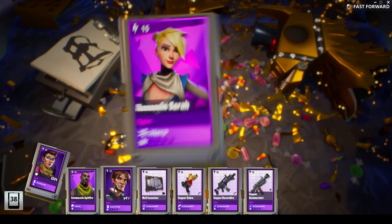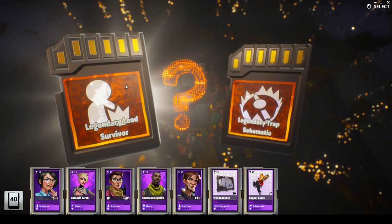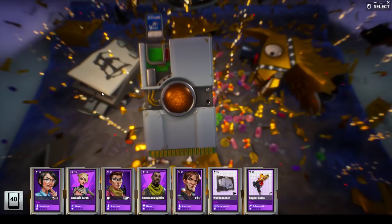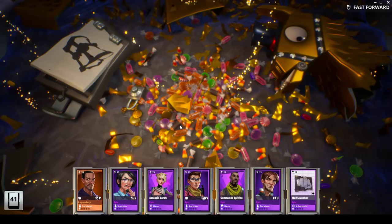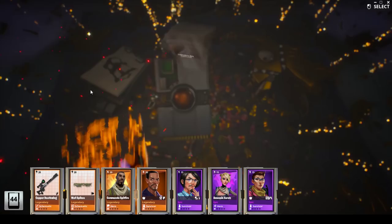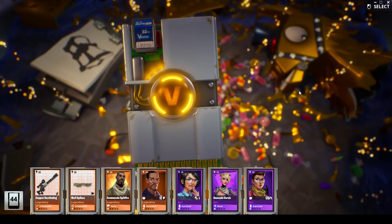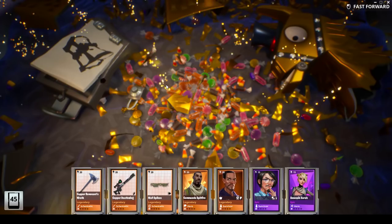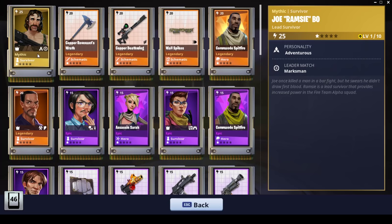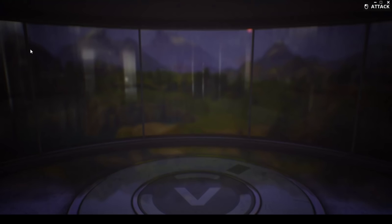Another space pistol, wall launcher. Loving the survivor — that survivor has the trap durability perk, and since I solo my storm shield defenses that's usually a big deal, but on this account I've already finished all the storm shield defenses. We got legendary, legendary lead survivor, and legendary trap. I'm sitting good on traps. Let's grab the legendary lead survivor — really just need mythic leads right now. Commander on spitfire, decent soldier, and another sniper rifle. He is a two marksman lead with the adventurous personality.